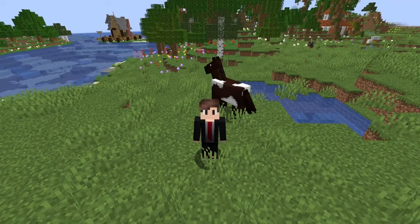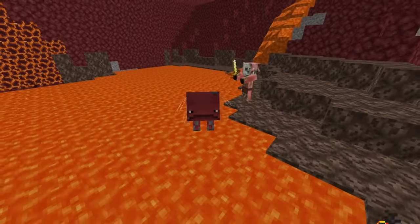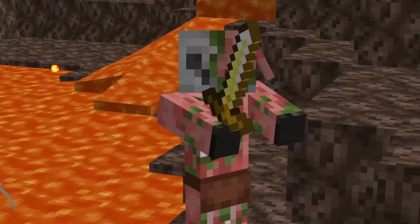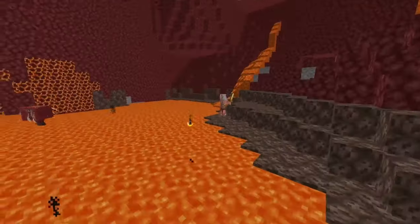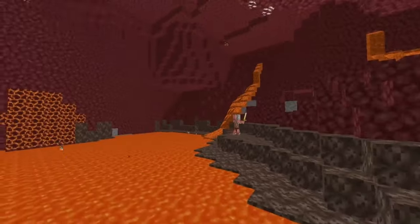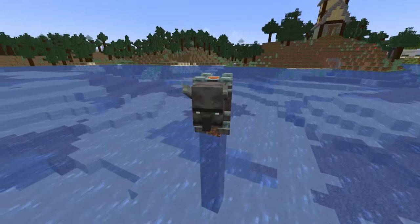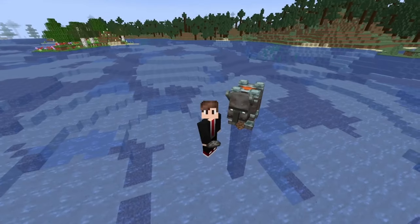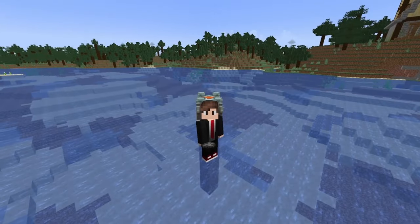There are two special cases where you can find saddles in the wild. On rare occasions in the nether, you can actually find a strider that spawns with a saddle being ridden by a zombie piglin. I tried to get these two to be friends, but they're not having it. And ravagers always spawn with a saddle and they will drop it as soon as you take them out. So if you got a raid farm, you're probably rolling around in saddles.